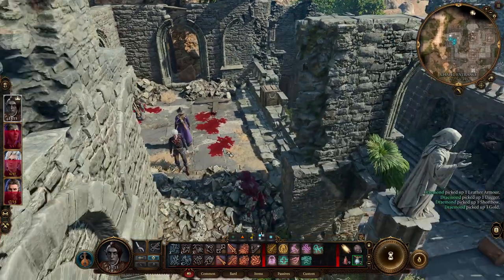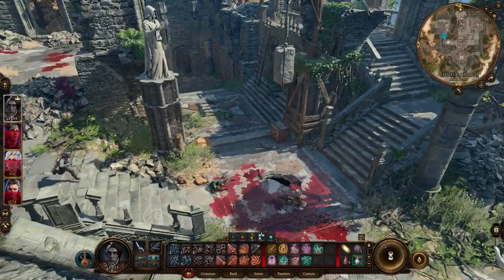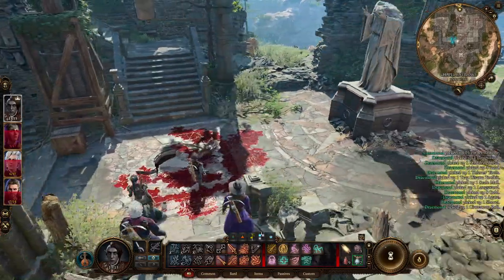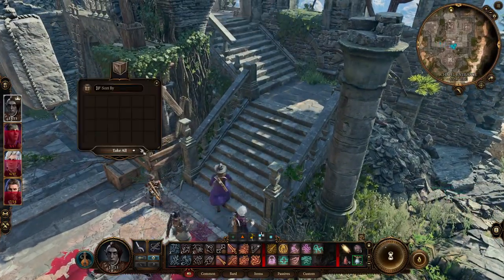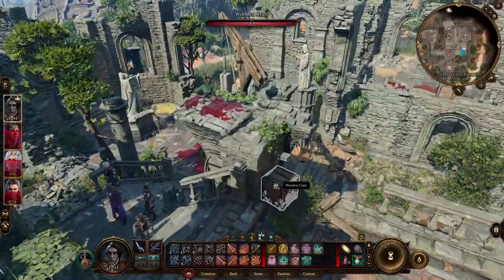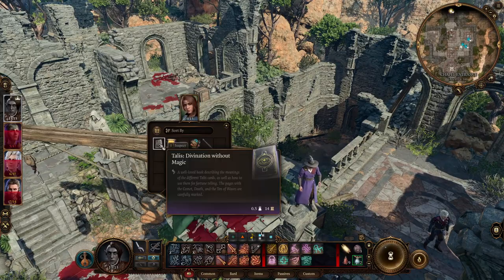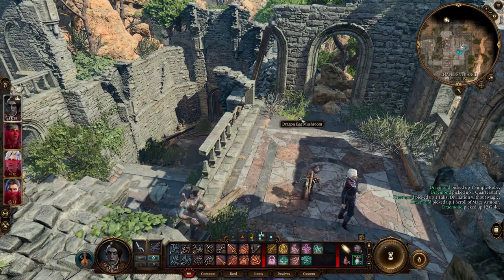Armors — that's nice to see. We're probably going to do a short rest here. Check that out — go see what we got. Everyone can be up here. Dragon egg mushroom — sounds cool. So let's take a minute here, see what we have. Scroll of Mage Armor — that's kind of nice.